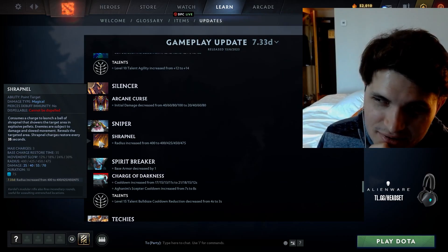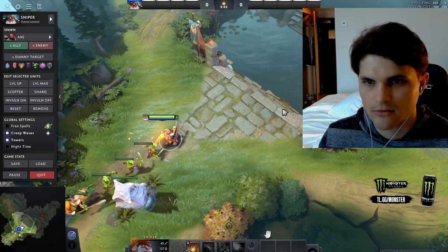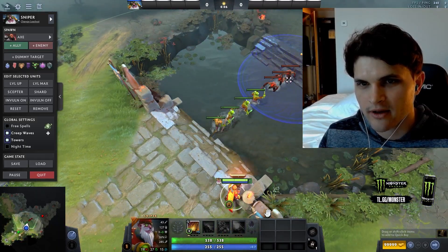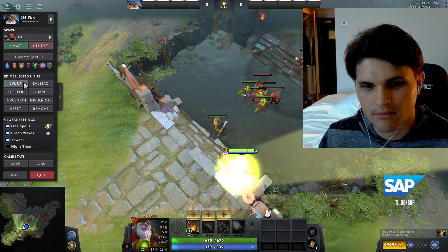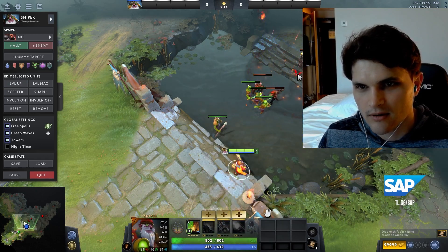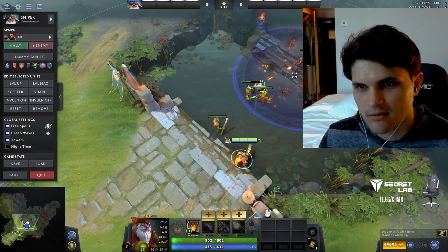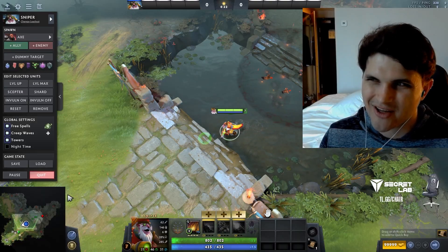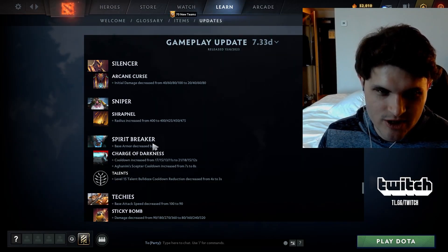That's actually a big buff — 475 radius now. Let's compare level one Shrapnel to what it is now. Looking at the visuals, the new radius clips the whole creep wave. At higher levels it's pretty big in comparison. I mean, you can see that — 75 units makes a real difference.